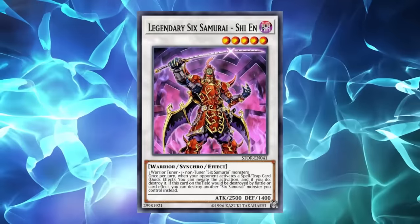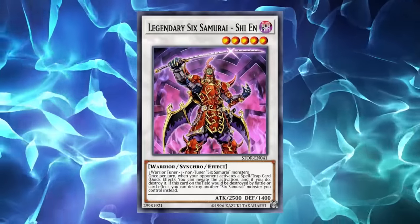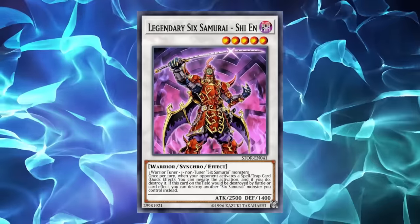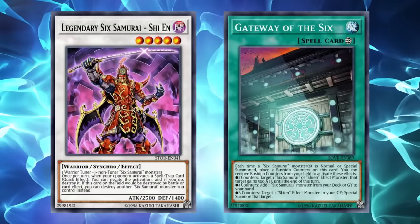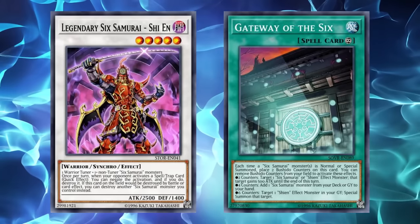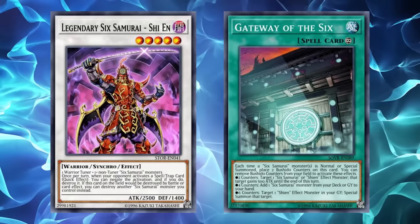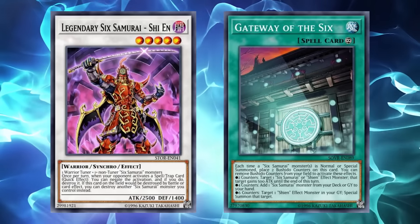They also received Shien's Smoke Signal, which could search for a level 3 or lower Six Samurai; Asceticism, who could special summon a Six Samurai from deck with the same attack value but a different name than one you control; and Musakani Magatama, a counter trap for anything that destroys cards while you control a Six Samurai. Six Samurai would be insanely powerful from this release thanks to their ability to swarm the board insanely fast, which was exacerbated by the previously released TCG exclusive Gateway of the Six, meaning you could effectively vomit the entire deck onto the field in a single turn thanks to Kizan and Grandmaster giving you effectively infinite counters for it, turning Six Samurai into an absolute menace going into the next YCS.